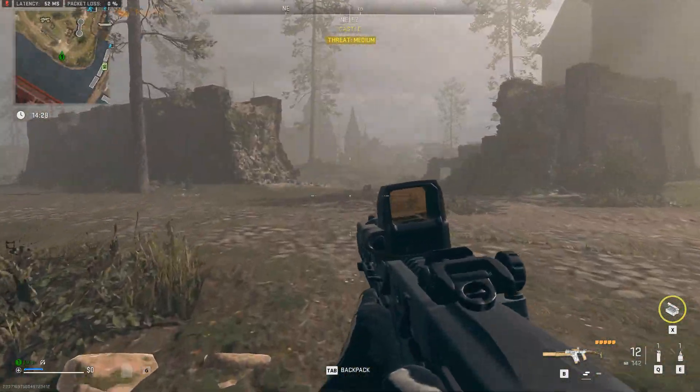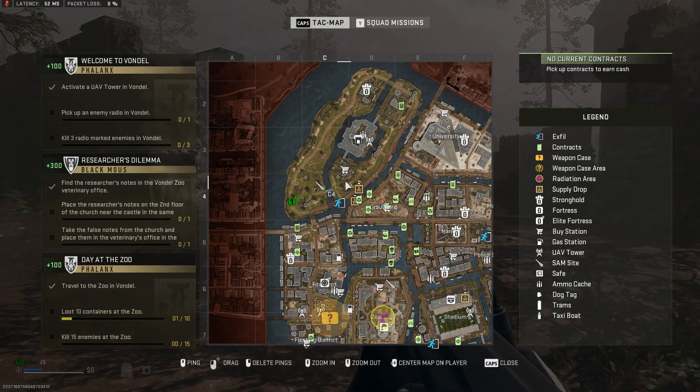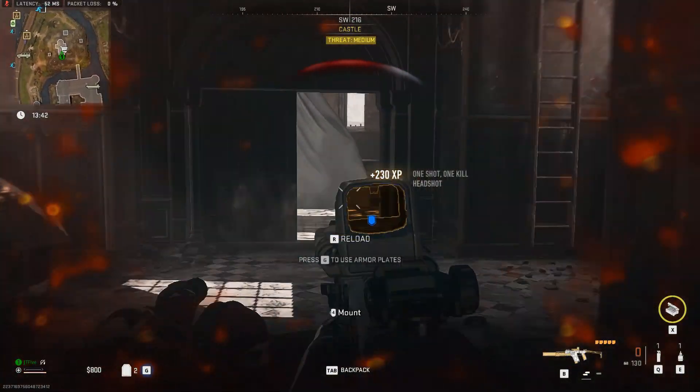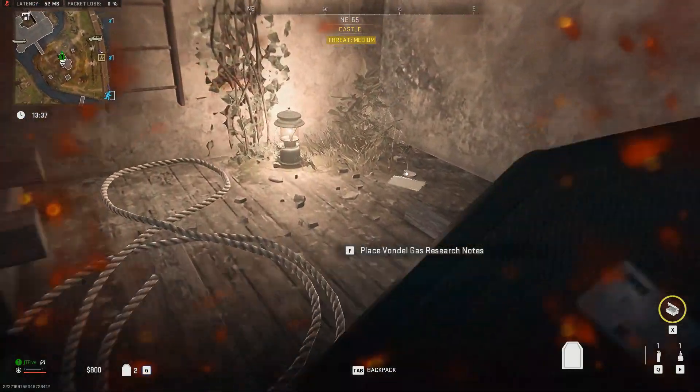The church is the building at the bottom of the castle — you would know where it is since it's the building with the buy station in the castle area. Once you are in, there would be a ladder to your right. Head on up and place the researcher's notes and pick up the false gas research notes.